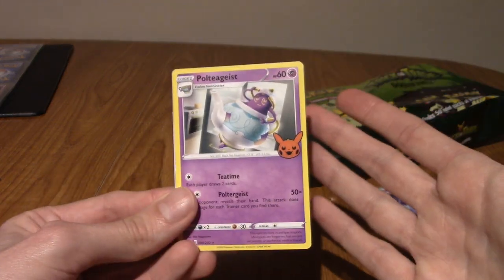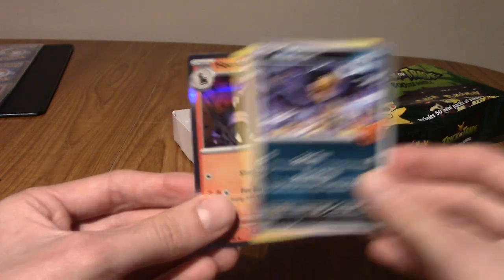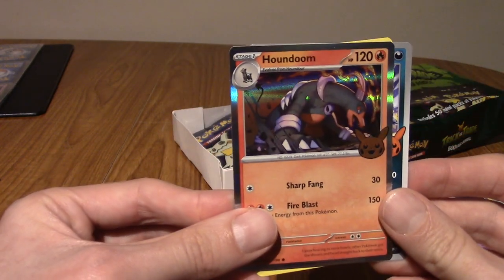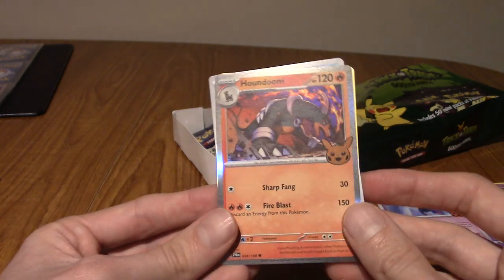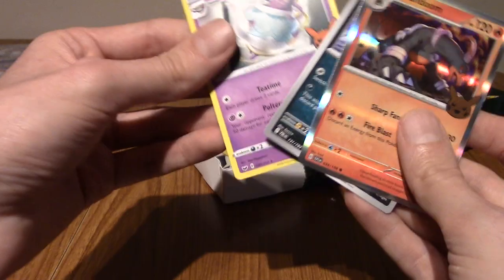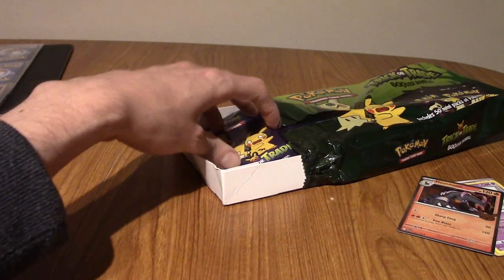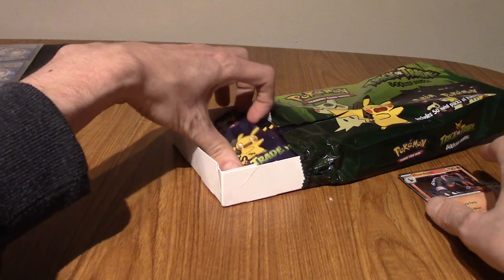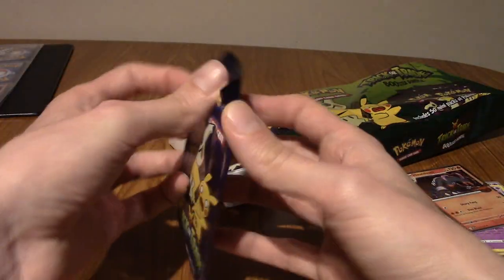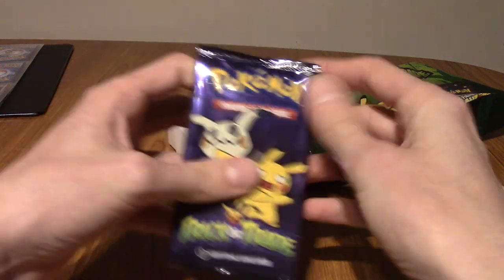We've got Polteageist - that's incredible! Murkrow, that's a double. Let's go - we've got Houndoom! That's the fourth fire type I wasn't sure of. Very nice! I'm going to chuck Murkrow over there because I've already got that. That's two packs now. We're over 20 now - we're like 22 out of 30, I think.